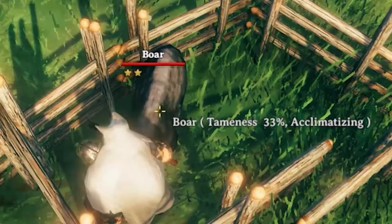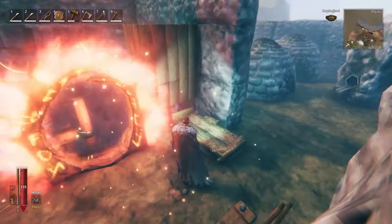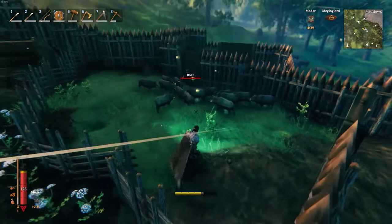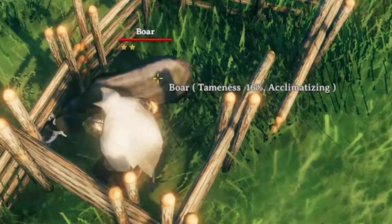To clarify: the tame meter will continue to go up even if you're not close to the boar. However, once you reach the threshold where the boar needs to eat again, the boar will not eat if you are not in the general area. So if you go to a different island and the boar is hungry, it's just going to sit there and do nothing. But as soon as you portal back to your base, the boar will instantly go for that piece of food and start eating, and the tame meter will start to progress upwards.